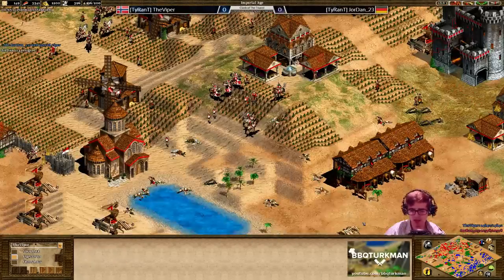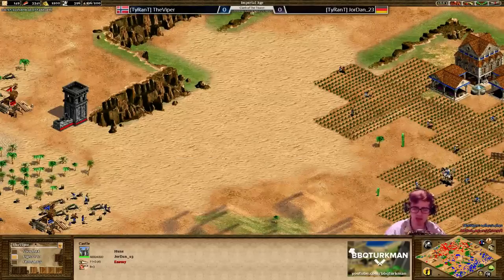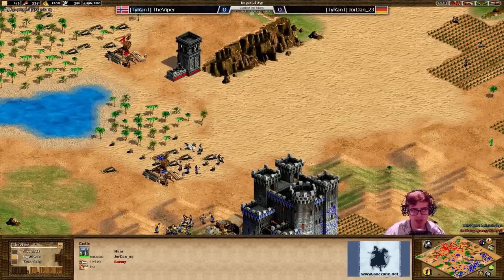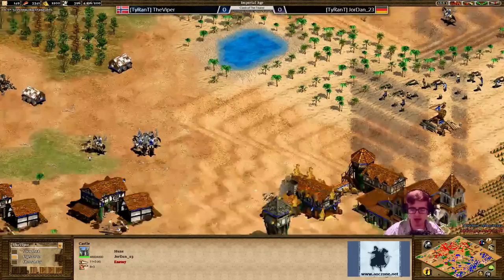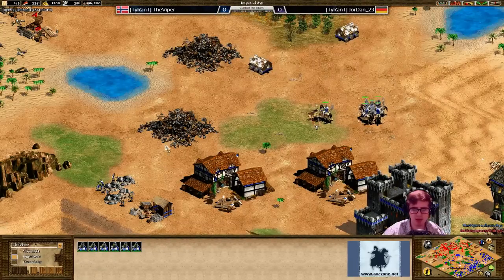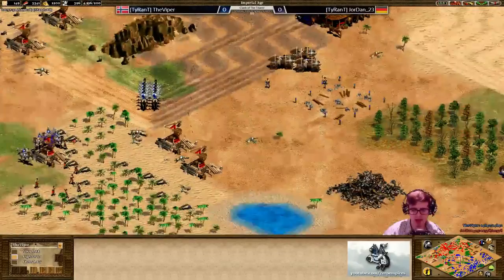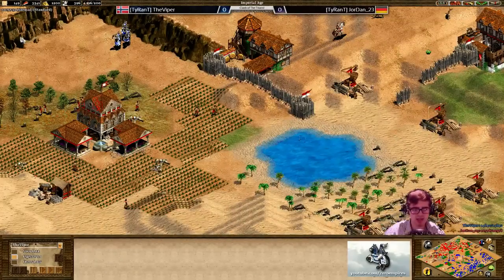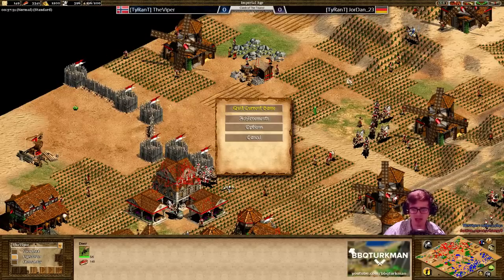What a first game - that was so incredibly good. Jordan looked like he had Viper right in the palm of his hand. Sure the scores were close, but he had a lot of advantages - he was up to the Imperial Age first and had Viper on the defensive. But the Viper managed to hold out, made the right push at the right time - especially taking out most of Jordan's cavalry archers - and from there started his raiding, continuing cavalry archer production, and just started to accelerate ahead. Really well played indeed.